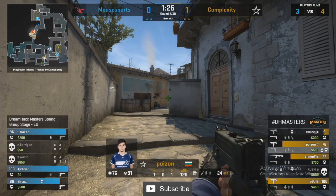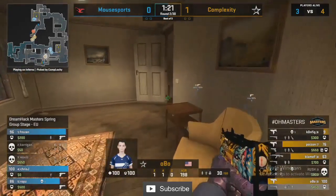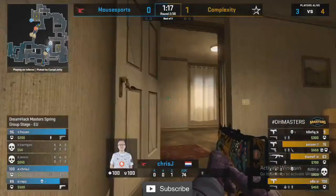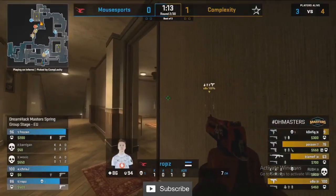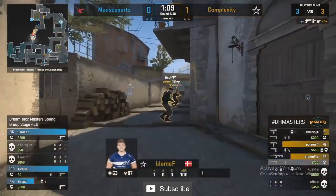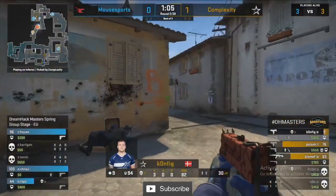Good grenades from Mouse Sports have put Complexity on the back foot for a little bit. Mouse Sports still only have a solo B player in the form of Frozen, with a smoke. Lurking apartments might hit all of these rotations but the timing is bad. Robs has moved in — nice shot Robs, he won't stop. Now Complexity have to commit into the stack.